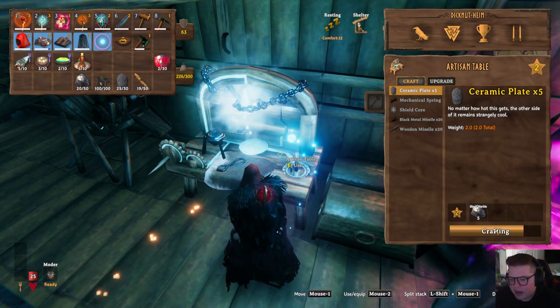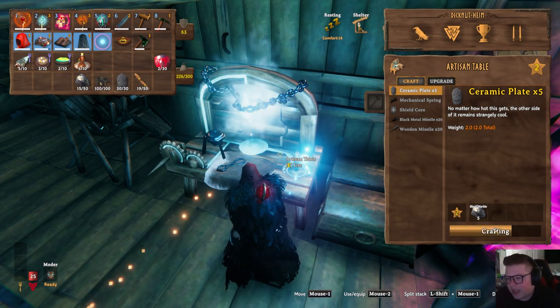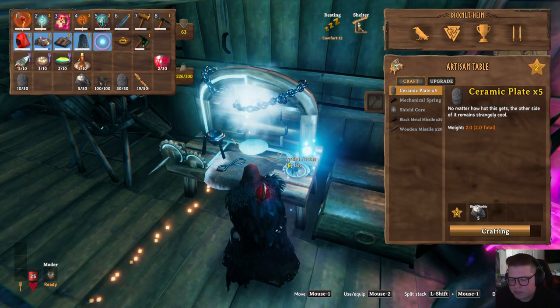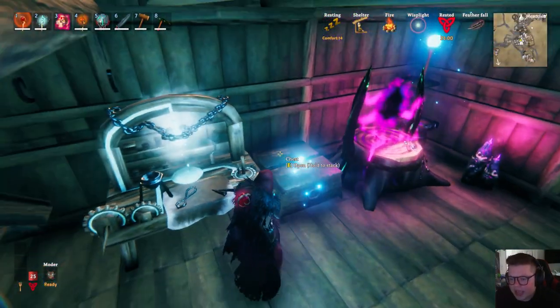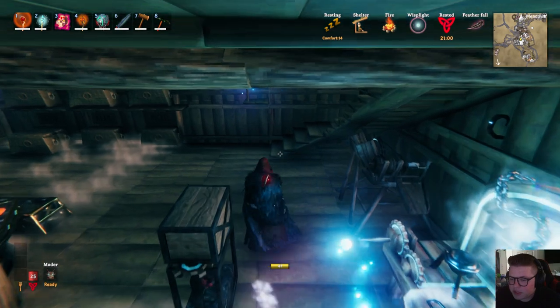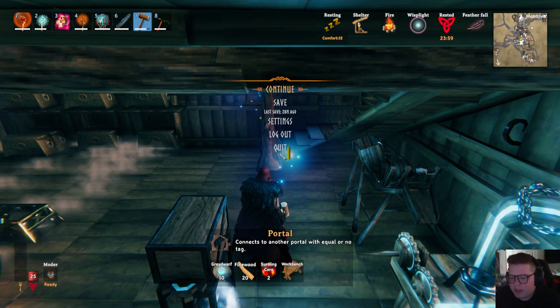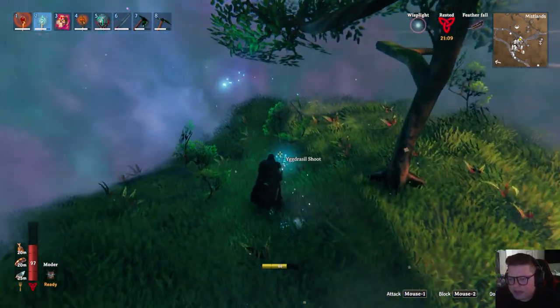It used to be so much easier when I had a bunch of friends, but sadly you guys know I switched over to single player. Since we're in single player it's going to be much harder, but we're still going to have to do it. What do we need? Some fine wood and some of that magic root. Okay, quick trip to the Mistlands — we have portals to everywhere so none of this stuff is too hard. I brought my axe.